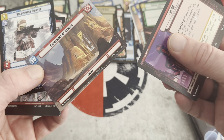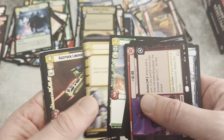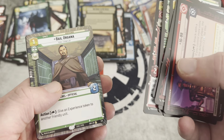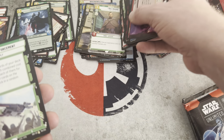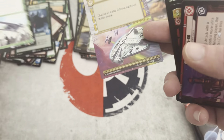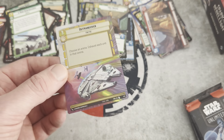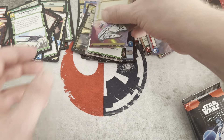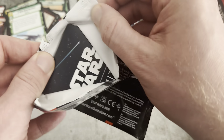We have a Sight, which is always great to get. I've got to figure out what I'm going to do with all these extra cards — the sorting is no joke. A Borderless Bail — we like that. That's in our Borderless slot, and then we have a U-Wing Reinforcement, which is a nice Rare. And in our Foil we have an Outmaneuver Uncommon Foil — you can't really see it on camera but it looks pretty cool.